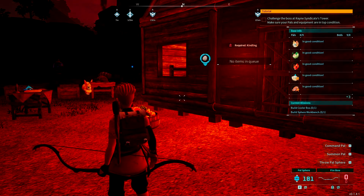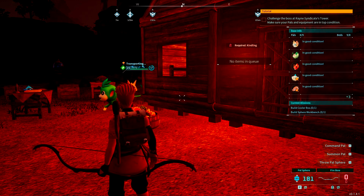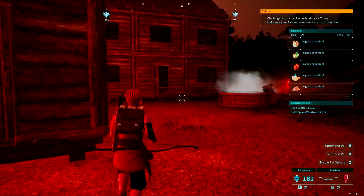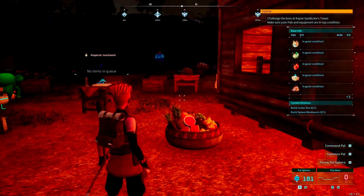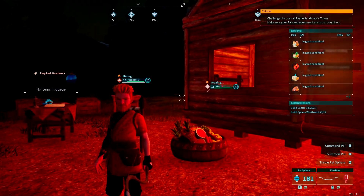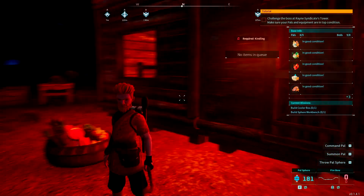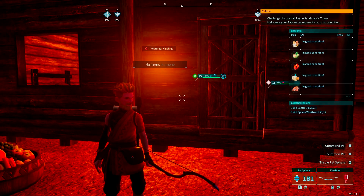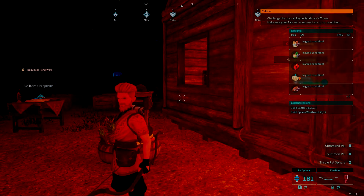The last medical condition is a major injury. The name sounds scary, but it's really the same thing — it can happen during a fight, a raid, or out in the world. To fix it, just put the pal either in the pal box or on a bed and they will heal over time. No special medicine is required, they just need rest. So that's it for all the medical conditions — with the appropriate medicine or treatment plan, your pals will be totally fine in very little time. Thanks for watching, and keep surviving and thriving!